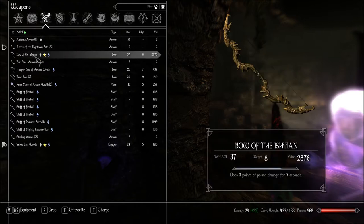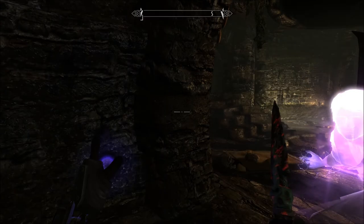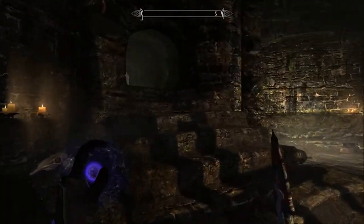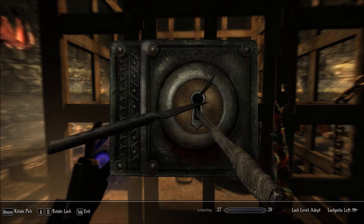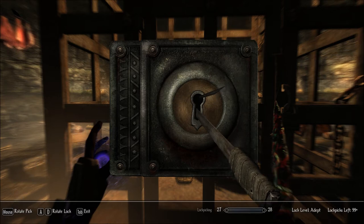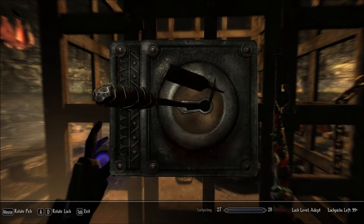I gotta drop another... I'll drop a rune bow. I gotta sell this stuff. Elaria barber daughter? Okay, where'd we start? We start there. I'm gonna go this way. Dammit! So close.